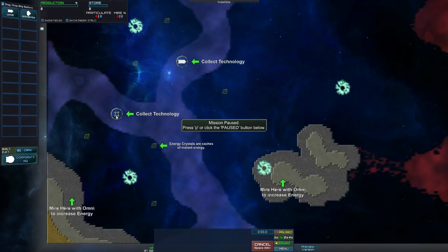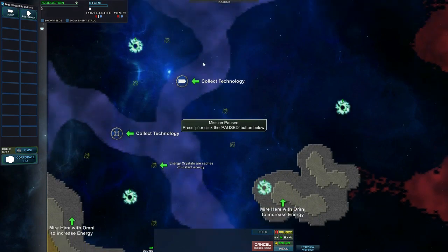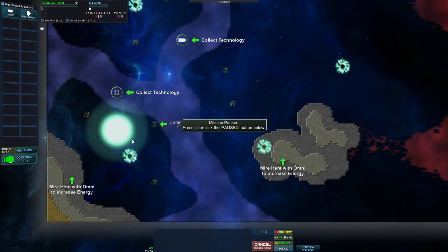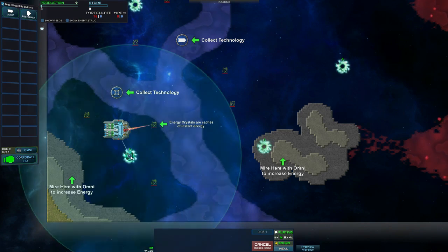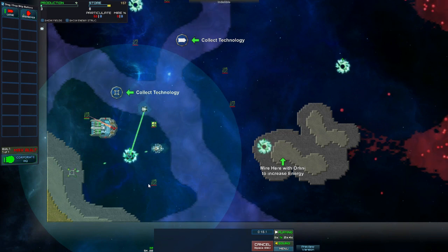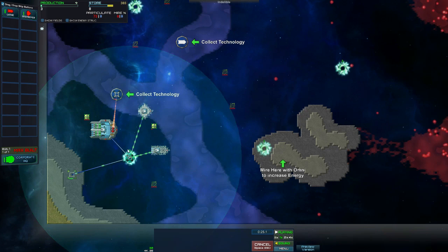So here we are. We've got technology — these are energy crystals. They are caches of instant energy. This is still kind of tutorial. The first thing we need is our corporate headquarters, so we're going to warp it in. Press P to unpause. It's going to build that, and then I'm going to build some of these. Let's go ahead and get a lathe built, and I suppose we should build a destroyer too. Let's put an Omni here. I can only build one Omni, so that's the one that's going to go there.